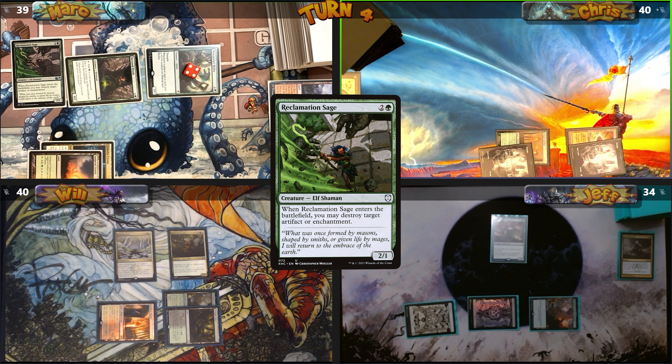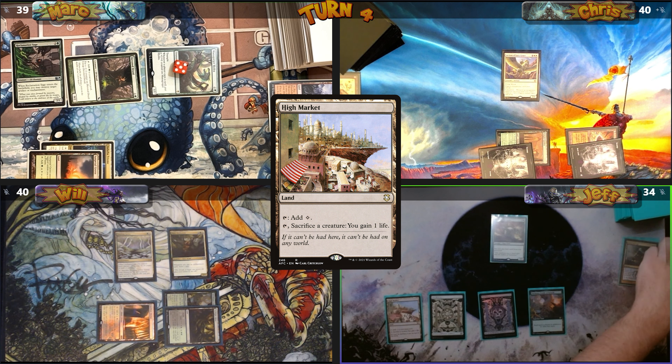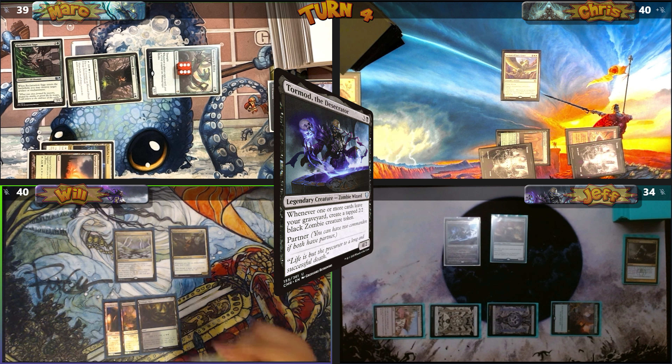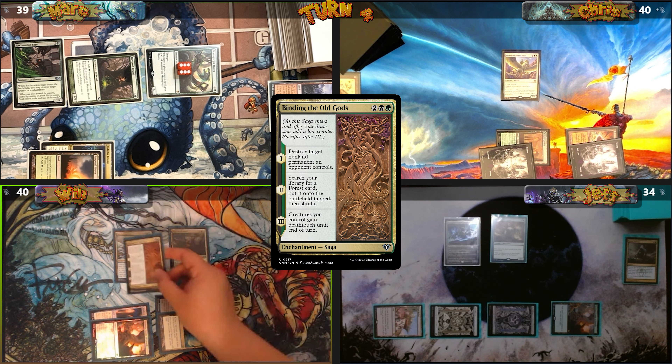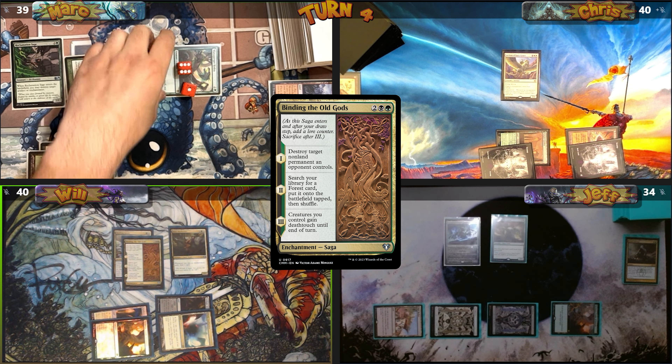I play a Swamp, then cast Archon of Sun's Grace. Jeff plays High Market from his graveyard, casts one of his commanders Tormod the Desecrator, and passes. Will plays Mana Confluence, then casts Binding the Old Gods, targeting Mana Gorge Hydra to destroy it.